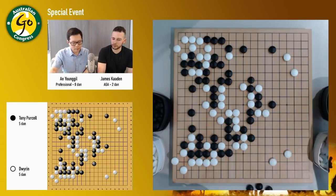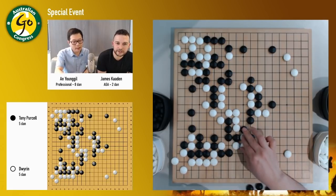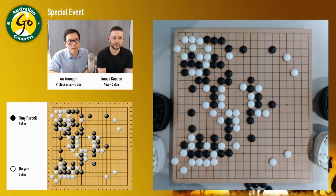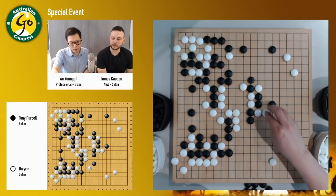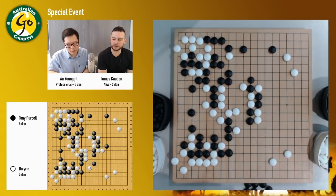For me, I'm never that comfortable with giving up that much territory at the start of the game. I'd probably be doing something stupid and desperate at the moment. With the push instead of extending out, white missed a chance to capture the cutting stones. Oh, that's a good idea — and then they use the ladder.